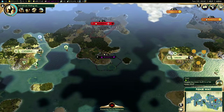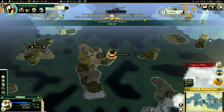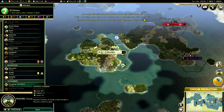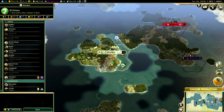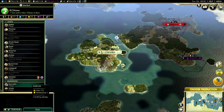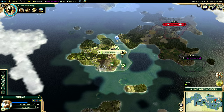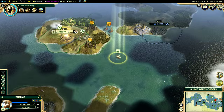Yet another wonder has been snatched from us, and we've lost our archer. Not the end of the world. Should I even go for the Hanging Gardens? It's gonna be sniped — I think we all know that. But it's tempting, out of principle. I feel like you miss all the shots you don't take, so let's go for it. You never know — fight to see whatever wonder we can get at this point.